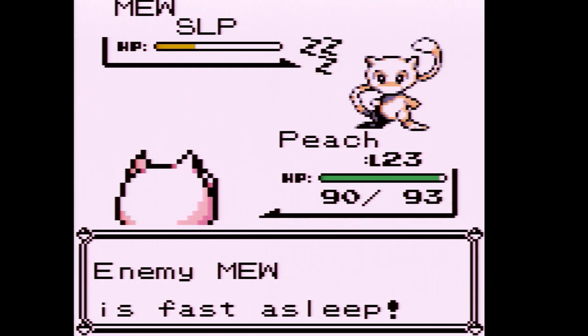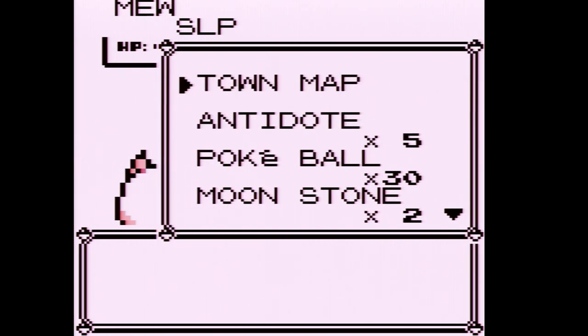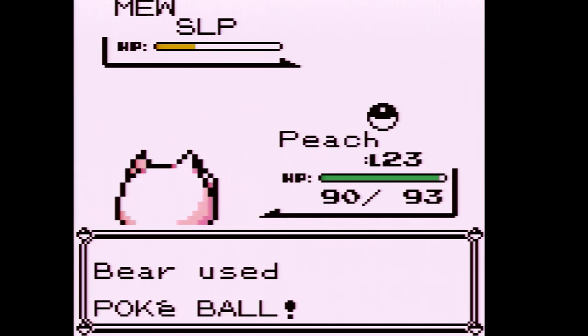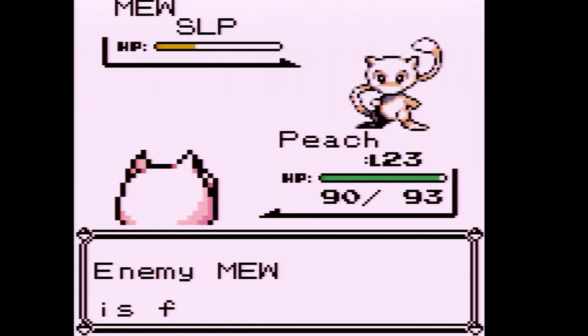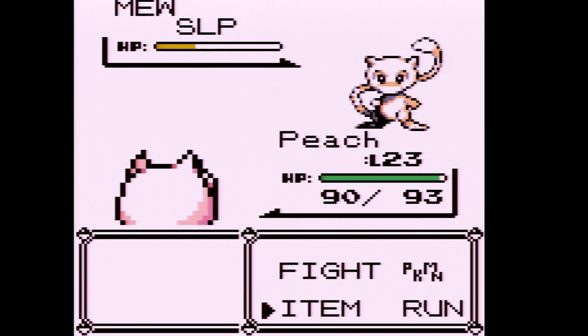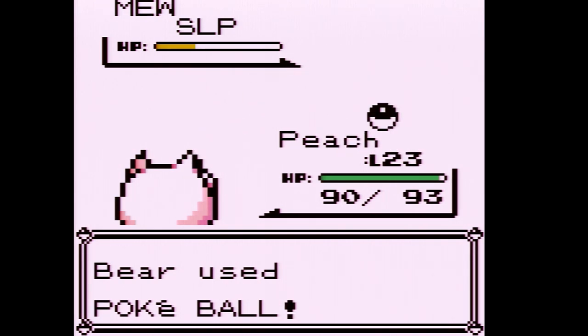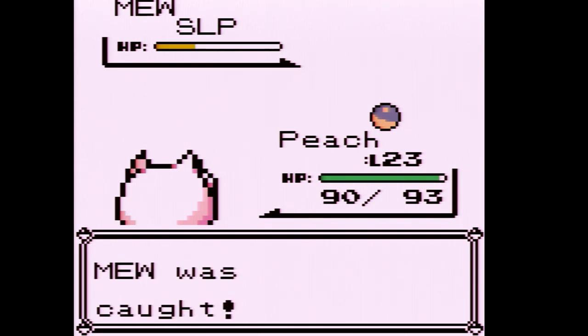I'm not going to risk another Water Gun — we're going to chuck Pokéballs at it. Mew has a very low catch rate, so with about 30 Pokéballs we're just going to keep throwing them. The interesting thing about Mew is I'm not going to use it on my team, but it can learn any TM in the game. And there we go — Mew was caught!